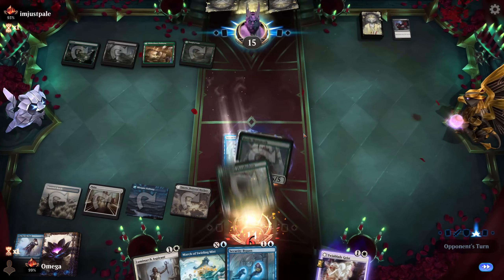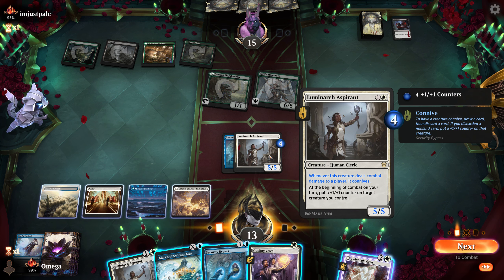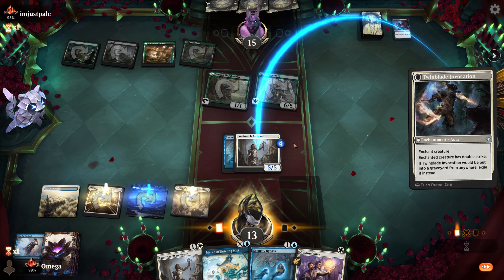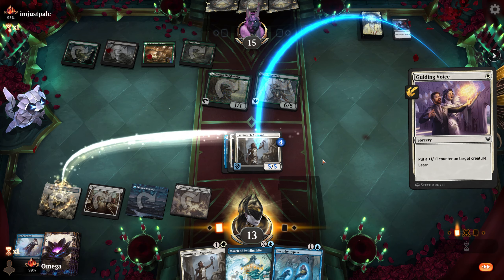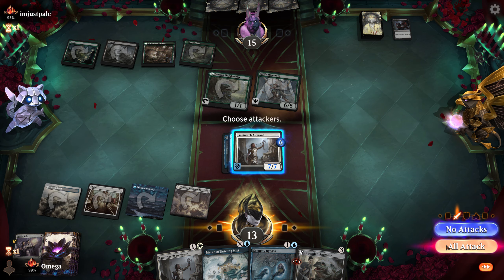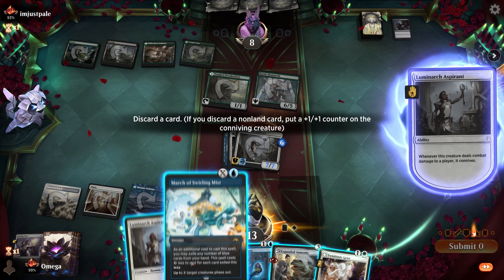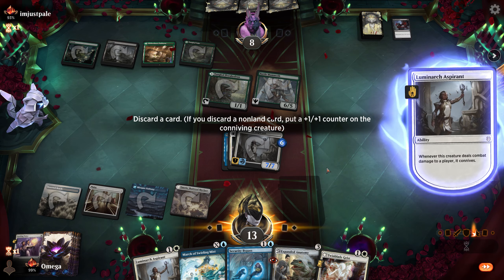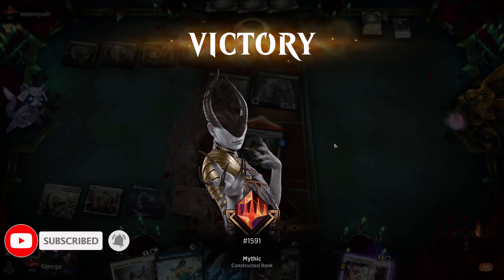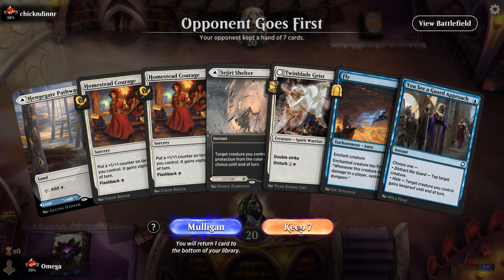This has double conniving, right? The enemy thought he was winning — I'm not sure about that. If we go double strike, can we kill him? This will be a 7/7, and we can connive. Yes, that was a good game — for us! Enjoy my BM, friend. Let's go for this just in case. Big counter! He thinks it's not enough, but it is enough because of the conniving. Let's attack — that's 8 damage. Perfect. Good game!